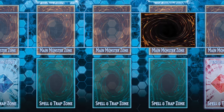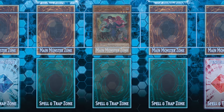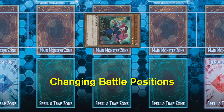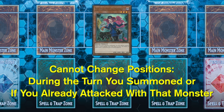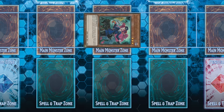You might be wondering why a monster was set in face down defense position — some monsters have special abilities that trigger when they are flipped face up, so setting them is usually a very strong move. You are allowed to change the battle position of your monster from attack to defense or vice versa, but you cannot do it the same turn you summoned that monster. If your monster survived a turn and a new turn has started, you would then be allowed to change its position.